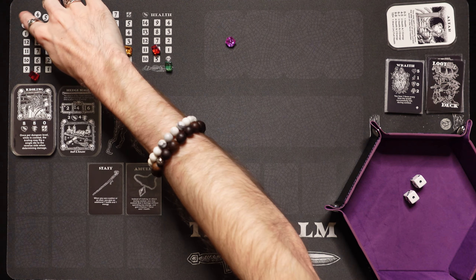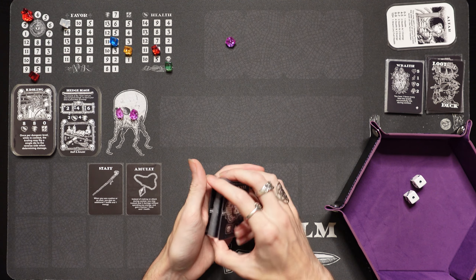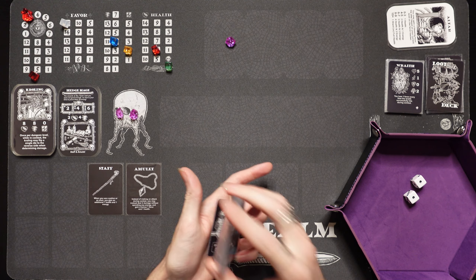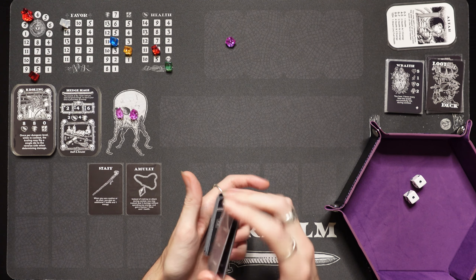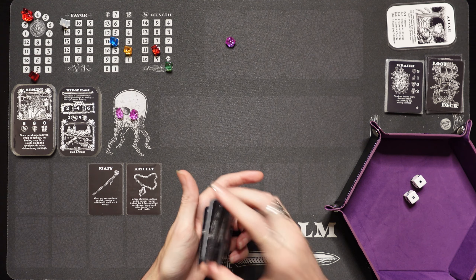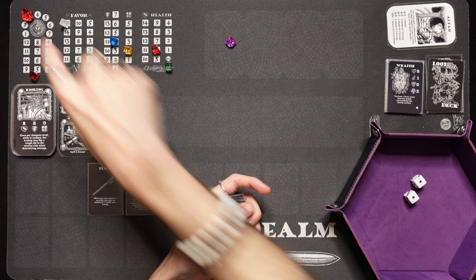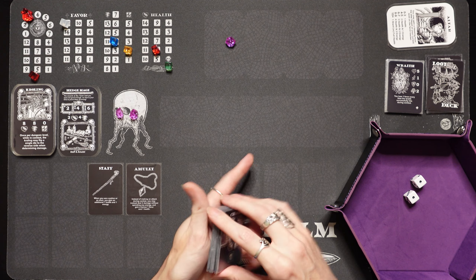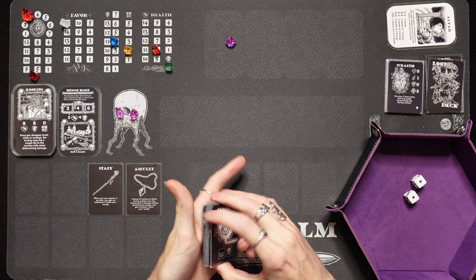We're heading into level 3. Put our little meeple up here — I'm using the Tin Realm mat, which actually functions really well for both Tin Helm and Tin Realm. Rather than having the Tin Helm mat and then swapping out for Tin Realm, just use the Tin Realm mat — it works perfectly. Use the sundial daytime tracker up here to track the dungeon level. We go up to 5 for the dungeon level. Let's get this nice and shuffled up and head into level 3.